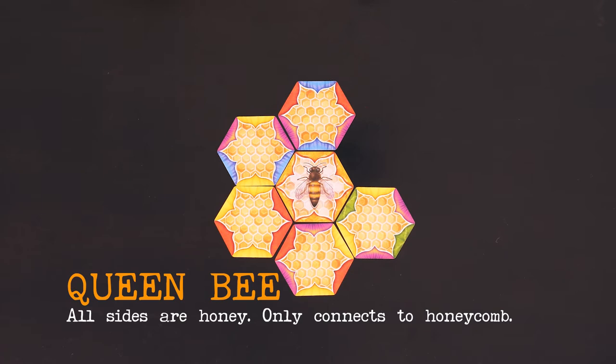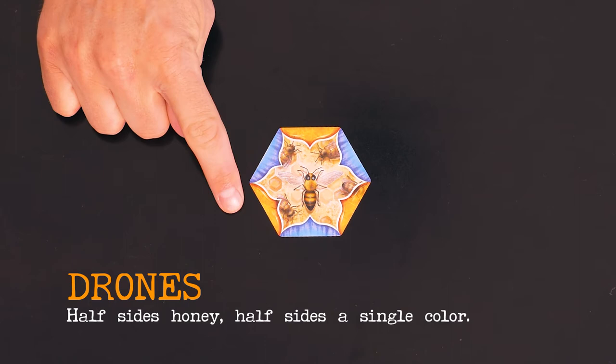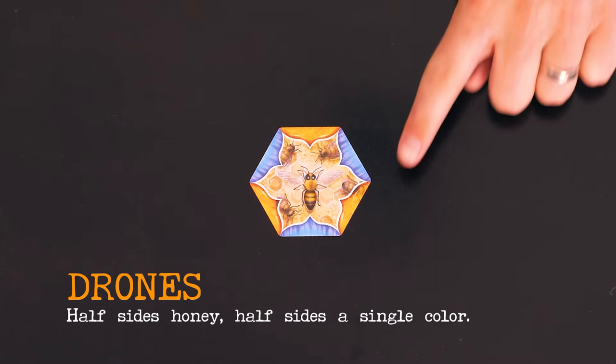Drones have half honey sides and half sides of a single color. These are useful for trying to get bonus plays.